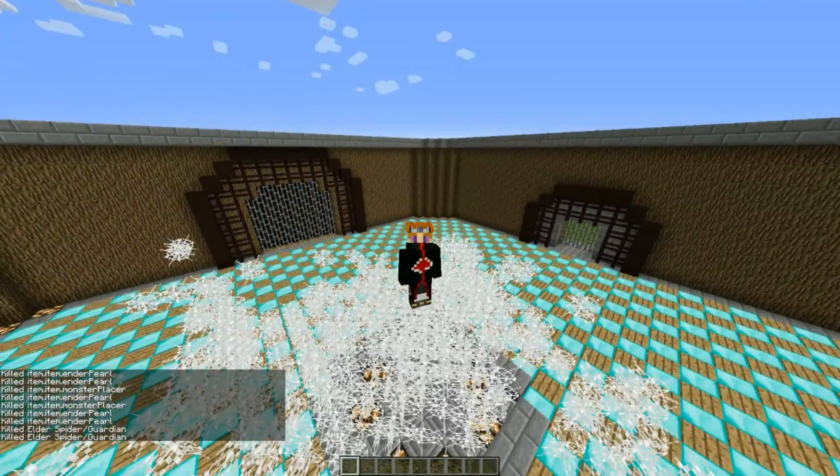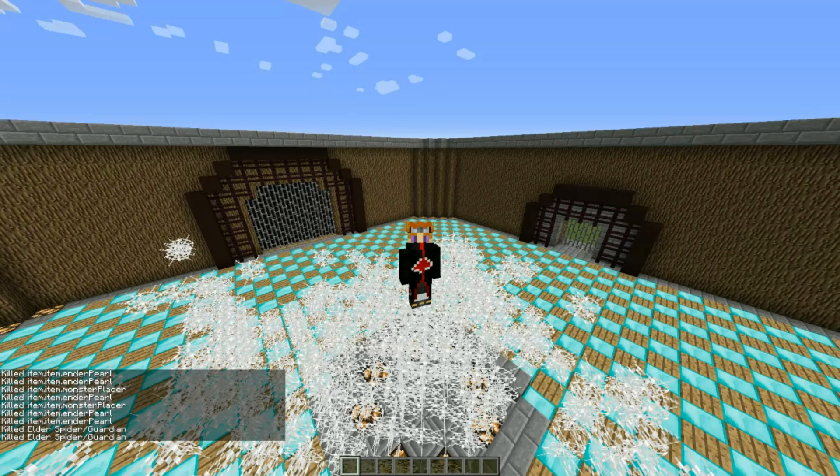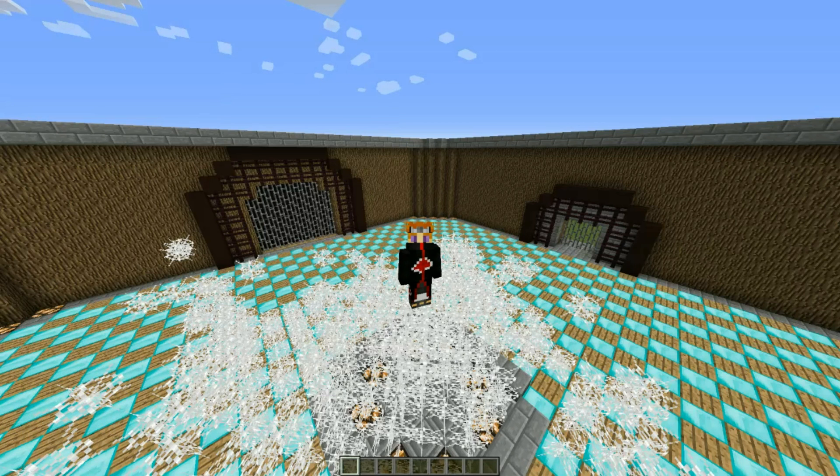That's going to conclude today's mob battle. I personally do think it was a draw — kind of. If I had to actually pick a winner, I'd say the elder spider wins overall. It was a really close matchup today — I never thought we'd find two mobs with such similar fighting styles and health. Their abilities were so different though: the ender golem hits like a truck because of his iron golem abilities, and the elder spider hits like an elder spider. It was a totally interesting fight.